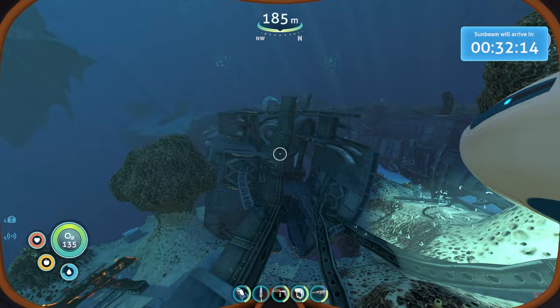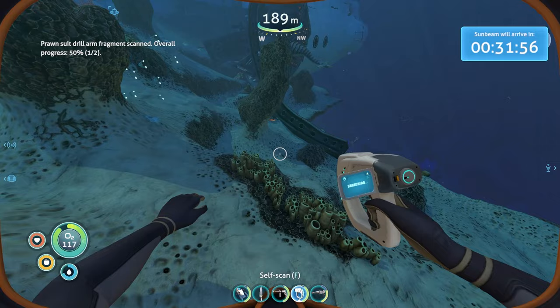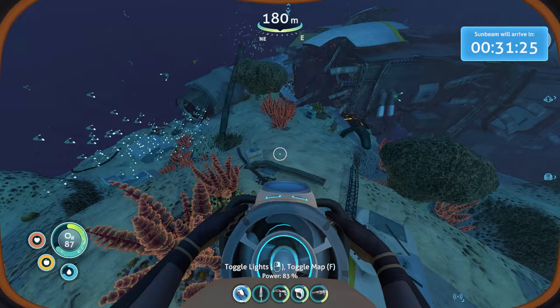I definitely need a tank upgrade. Oh, a prawn suit arm - the drill. That's the one you need, it lets you mine the big nodes you might see. I need to find two of those. Some loot over here, another nutrient block. Here's one of these big nodes I was talking about - you need the prawn suit for that. Another nutrient block. Stasis rifle fragment - I have that though. Another ruby, oh two.